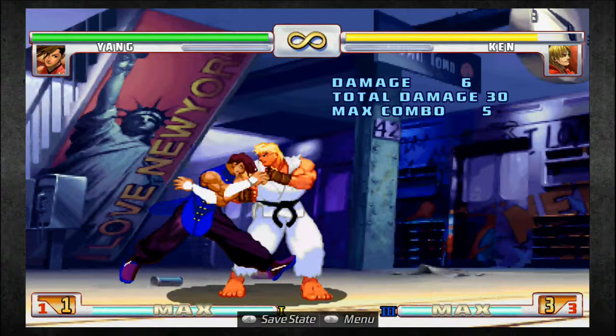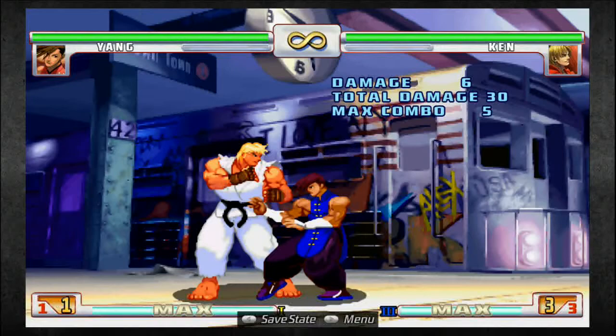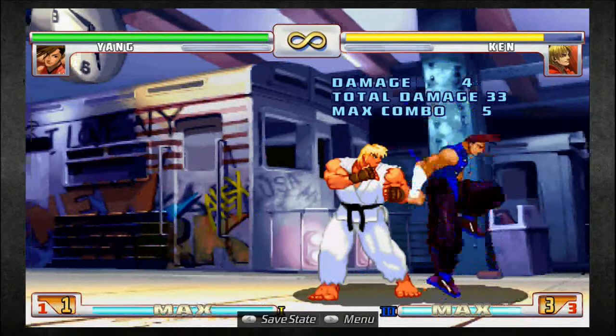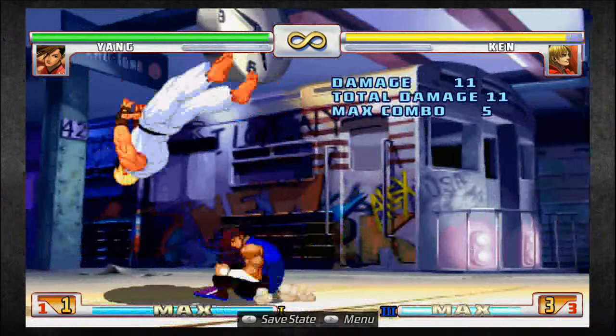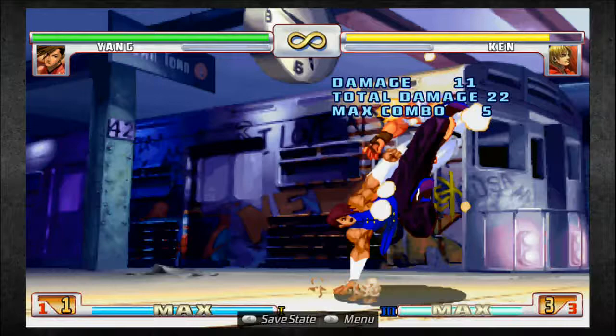Another unique combo — one you don't really see but I quite like — is going to be, very close, crouch light kick to EX up kick. Kind of random but it looks cool. Then you can reset them with jab, medium punch, and then you can go dive kick or walk forward command grab. So you've got some setups from there. The other unique combo is close medium kick, medium kick roll — not the hardest thing ever but not too easy either. It's a meterless combo and pretty good for corner carry as well.